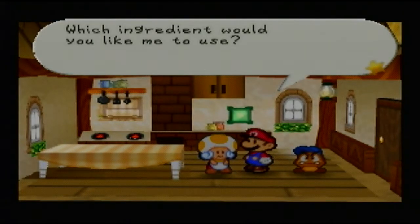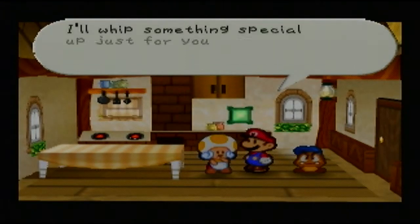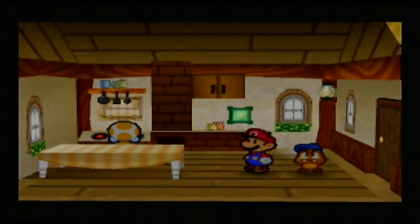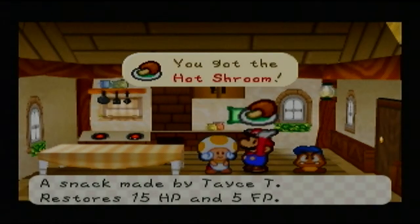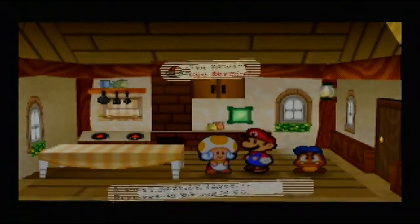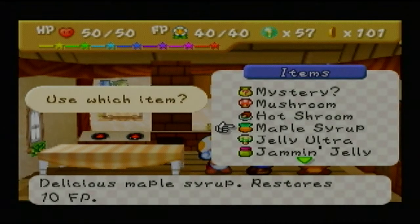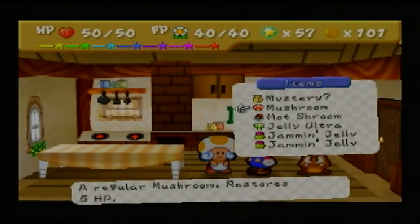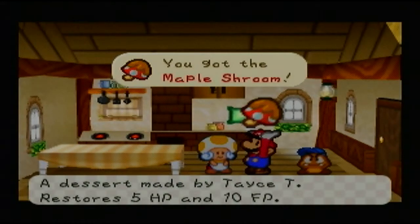What I'm going to be demonstrating here is what you can actually get with a Super Shroom and a Mushroom. There are so many different permutations and combinations you can do to get the same outcome. We get a Hot Shroom by combining a Mushroom and a Super Shroom. When you combine Maple Syrup with a Mushroom, you get a Maple Shroom; with a Super Shroom you get a Maple Super; and with an Ultra Shroom you get a Maple Ultra.